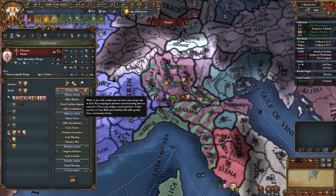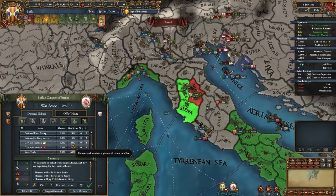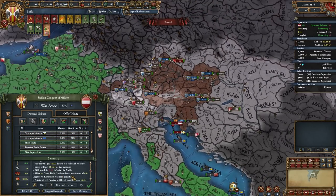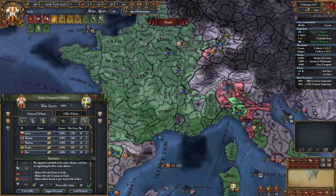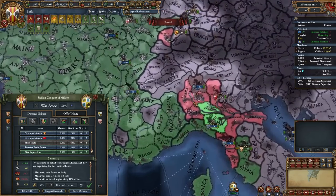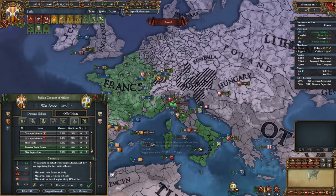Of course France is greedy. Let's also declare on France at the same time. Let's conquer just these two provinces. Aggressive expansion — okay. Let's peace out Austria: war reparations, money, steer trade. I just need a very long truce. Now let's peace out Milan — let's take just these two provinces. I'll wait a little, maybe until admin tech 10, and I'll conquer Rome and Milan at the same time and form Italy. Let's break alliance with Austria — why not.